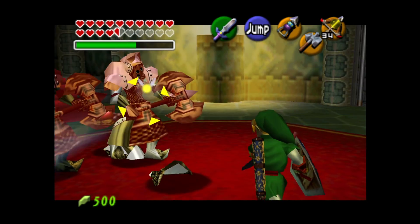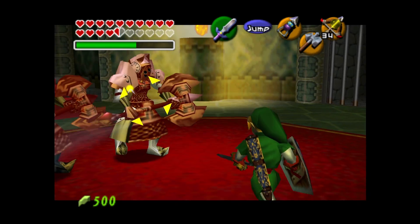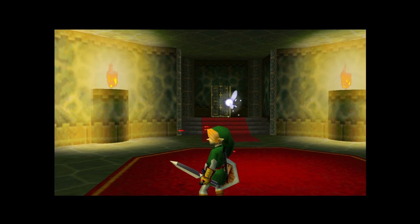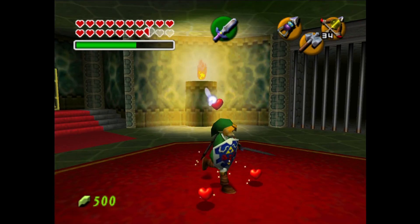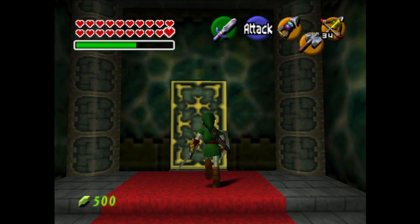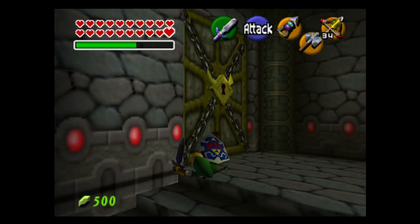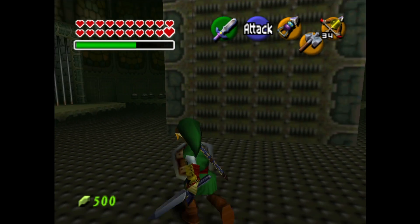I actually think spin attack is really good here because it has max distance, and then once they're in staggerable mode it's fine. Either way, that's two more Gerudo ladies that we just killed, which is kind of sad. Another thing about having double defense is that whenever you pick up a heart you're essentially picking up two hearts, which is just bonkers. I think it's very interesting that double defense never came back after Majora's Mask.